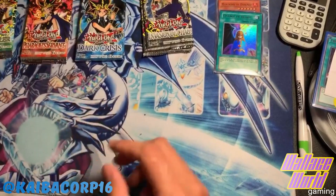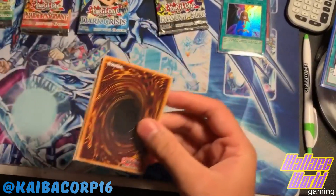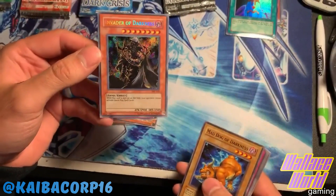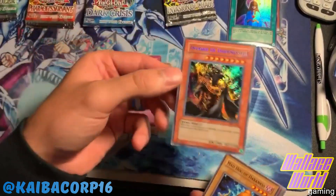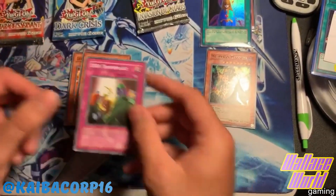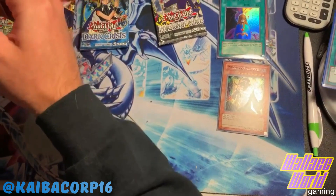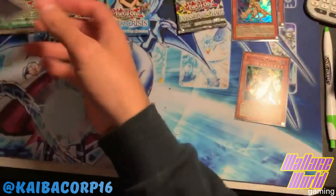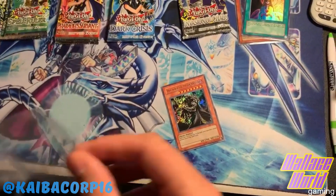Invasion of Chaos - I have one pack of Invasion of Chaos left for this opening and we're gonna do that at the end. I'm gonna show you guys something nice: a secret rare Invader of Darkness! So our fourth foil - maybe all the foils are at the bottom, who knows. Mad Dog of Darkness, Fiend's Hand Mirror, Top Man, Desperate Outlaw, Chaos Necromancer, DNA Transplant. Maybe we didn't get scaled packs - who knows, I really don't know. I don't think I showed the Change of Heart on Instagram - I'll show that to you guys right now: Change of Heart. Let me sleeve up the Invader of Darkness secret rare.